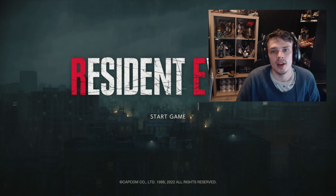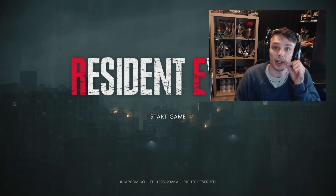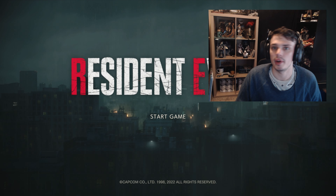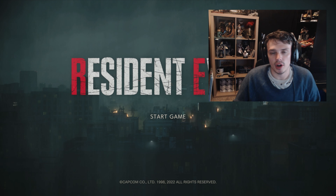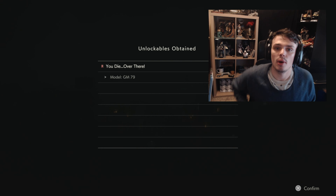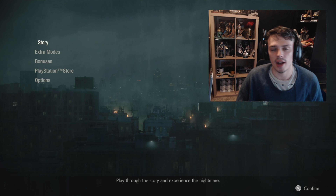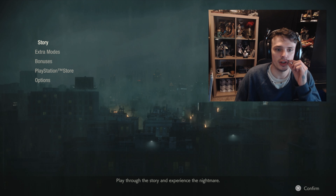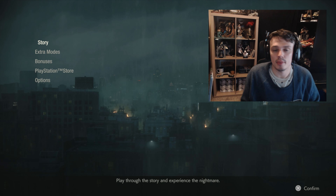Welcome to Resident Evil 2. This is episode number four of Claire's playthrough. In the previous episode we were still in the police station but we were trying to escape. We ended up running into Mr. X, as terrifying as always. We ended in Chief Iron's office and we got a phone call from him. He was in an orphanage with Sherry, the young girl we met in episode two.